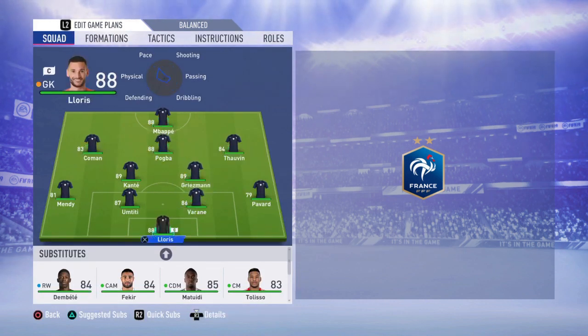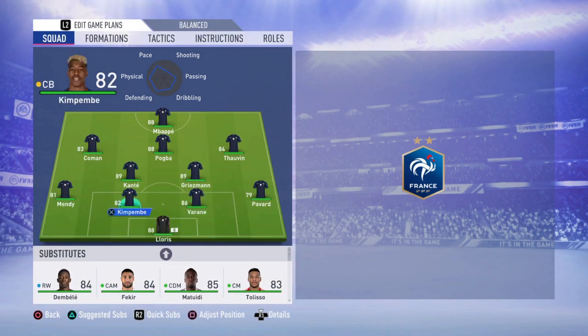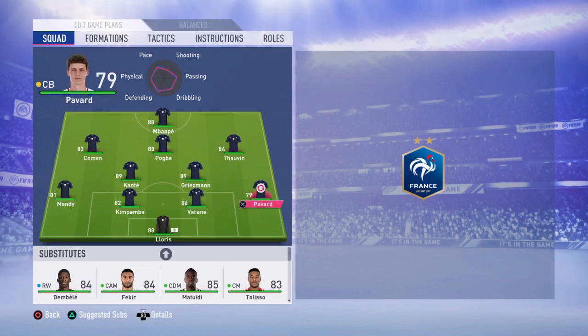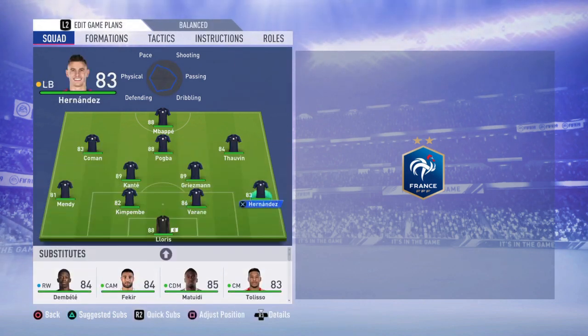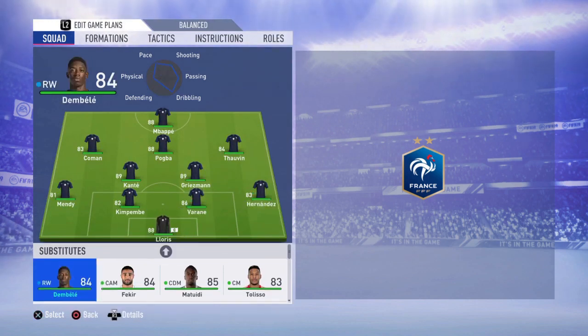Starting from the goalkeeper, no doubt it's going to be Lloris. At left back it's going to be Mendy. At center back, instead of Umtiti we're going to put Kimpembe. I know it may sound strange but in FIFA, Kimpembe is an absolute monster — too fast and strong. The other center back is going to be Varane, and at right back instead of Pavard we're going to put Hernandez. He's a left back but he's much faster and stronger and will do much better as a right back than Pavard.